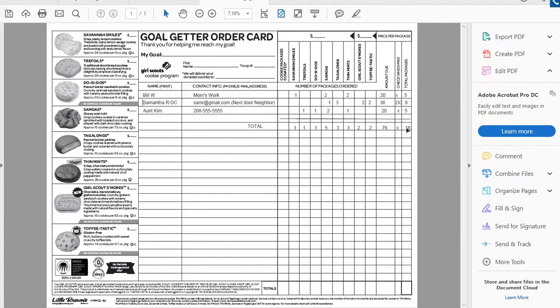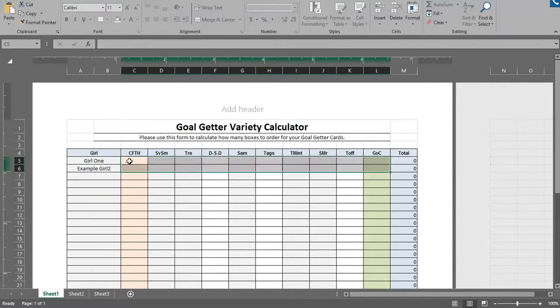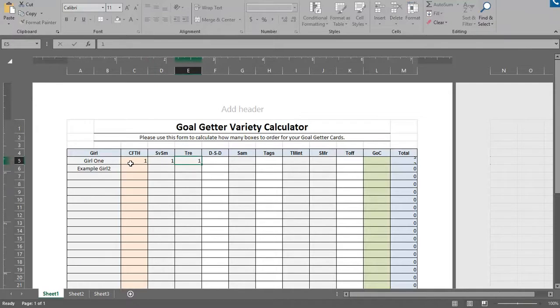I added it all up and sent it to my troop leader. We pull those numbers — 1, 1, 1, 5, 3, 3, 2, and 2 — for a total of 18 boxes.